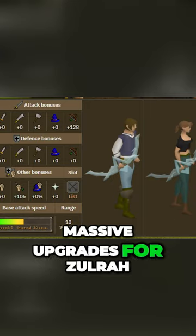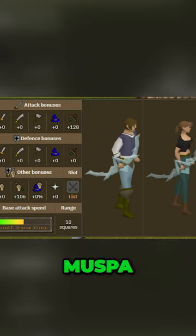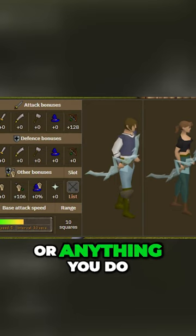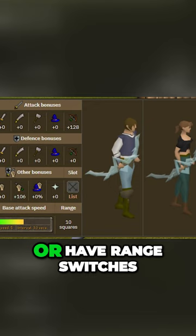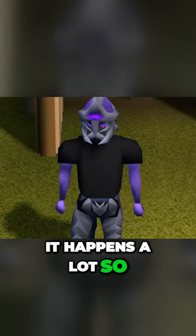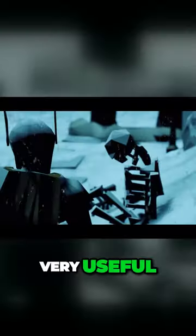We are talking massive upgrades for Zulrah, Nex, Tombs of Amascut, and the other raids — or anything you do with range, basically, or have range switches. It comes up a lot, so the Bofa is very, very useful.